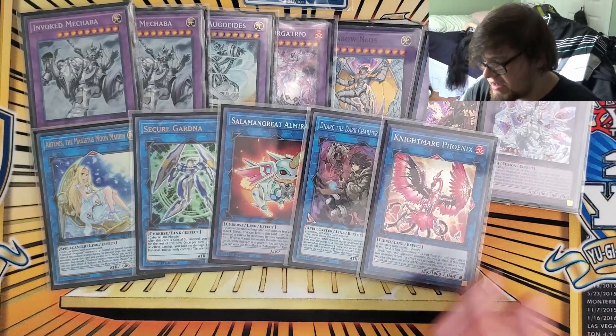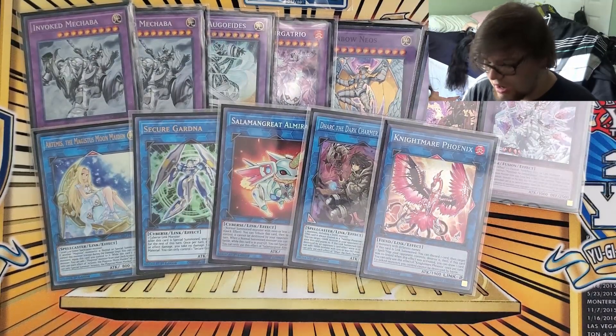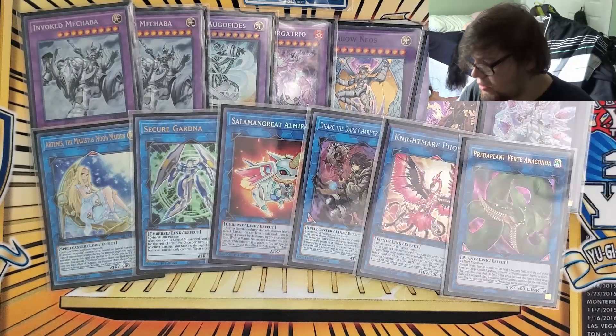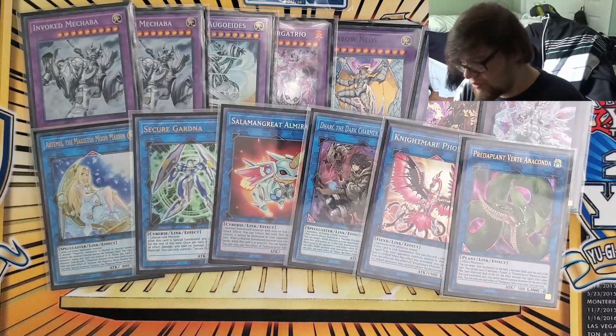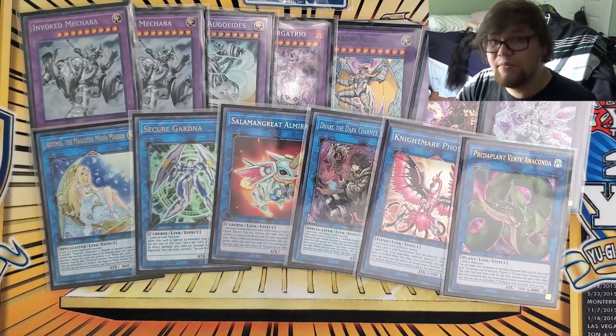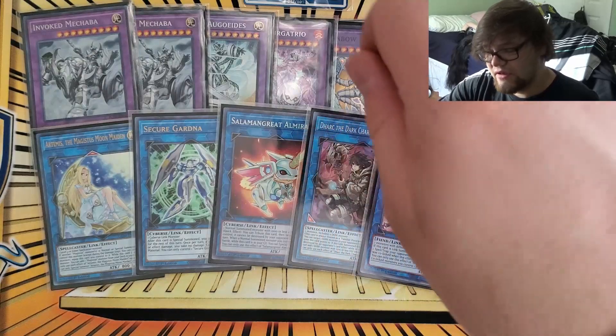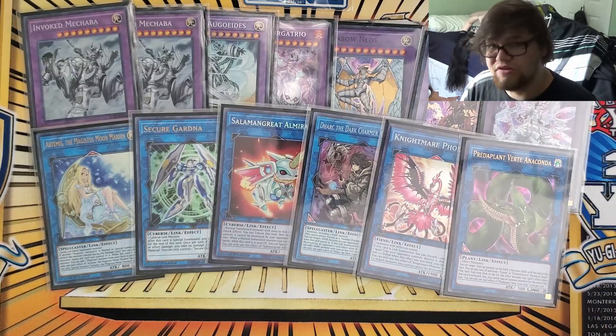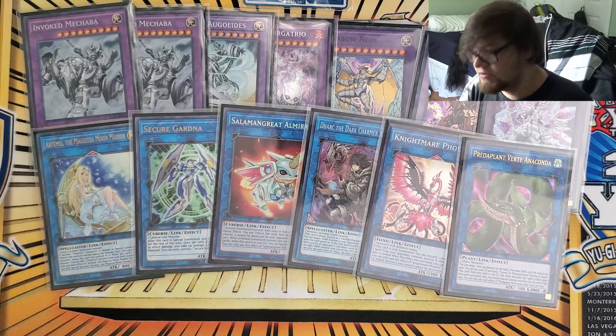I played one Nightmare Phoenix — another Prosperity banish target, but it's come up before. Then one Vert — I'm only playing the one. This is just in case I don't open Neos Fusion; I can go into it with some Mech Knights and Alistair to go into Mechaba, make Vert, and then make Rainbow Neos. So it does the combo — instead of just Normal Summon Alistair, Special Summon Mech Knight, it turns that into an OTK. Very nice.